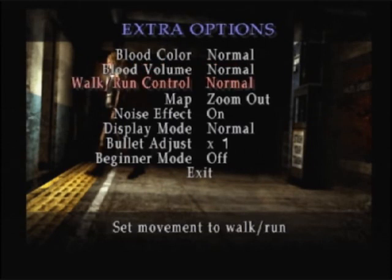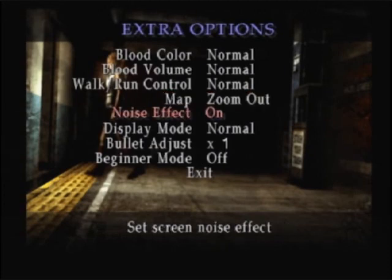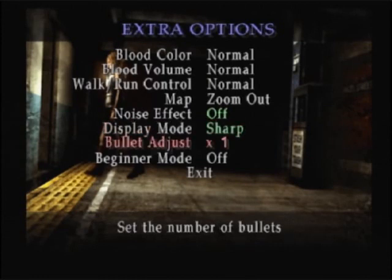You have the walk-run control that you can change at your will, as to if you want to walk or run by default. You can start your map zoomed out or zoomed in on where you are. I'm actually going to get rid of that — it should make the image a bit clearer. Display mode — I'm going to try putting that on sharp.